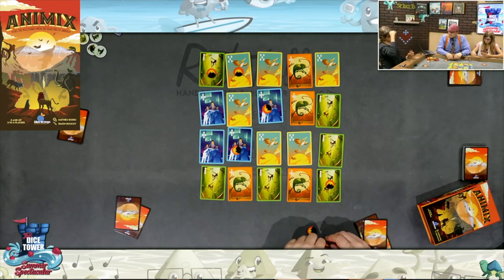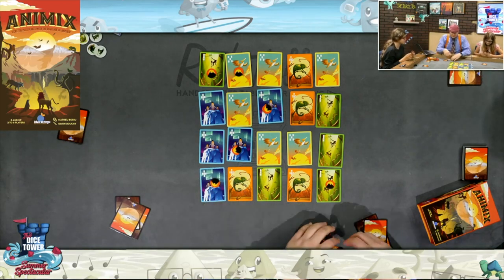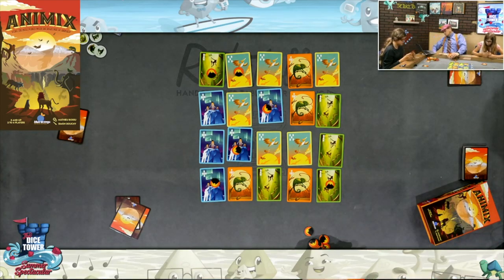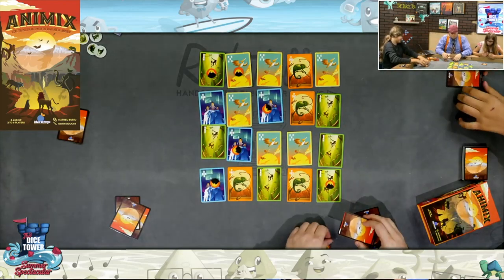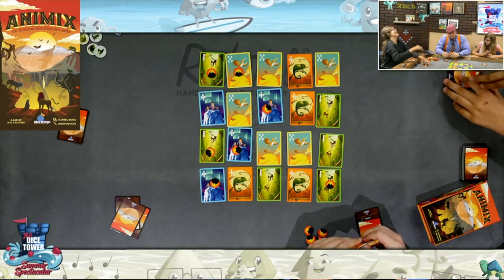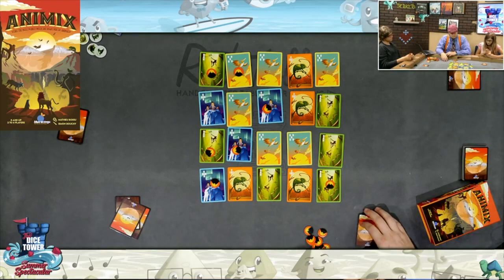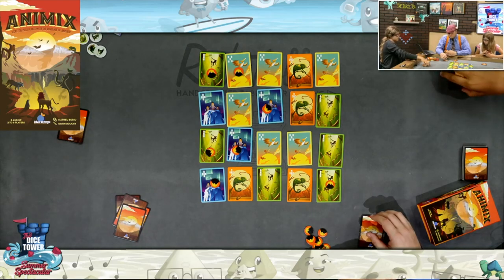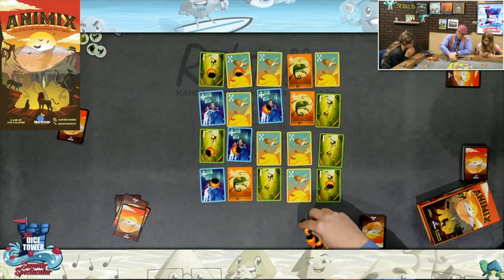Your turn. I was taking that pelican. So you're taking a monkey and replacing it with — yeah, I do like that. Your turn. I'm ruining it all. I'm just putting a card in front of me. Your turn. I'm going to take this chameleon and play a pelican.